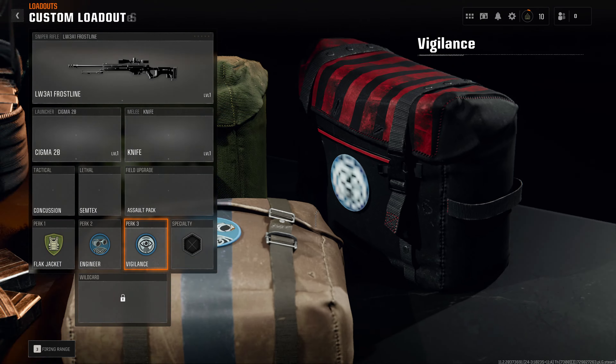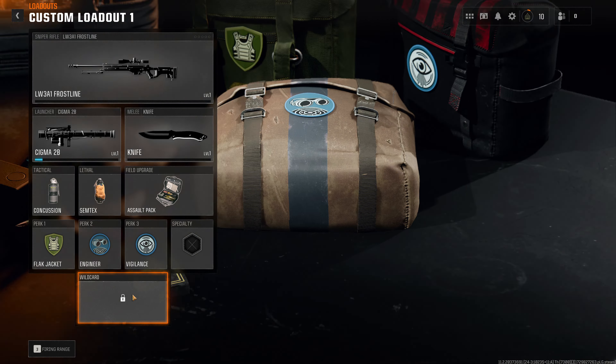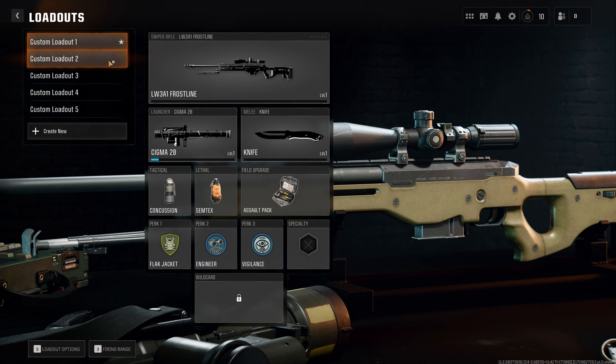Perk 3. Here's the new specialties if you guys wanna read them — you have to have the same pretty much colors and you get to unlock one of these special ones. They're pretty strong, only get 3 of them, so choose wisely. Wild cards still a lot.